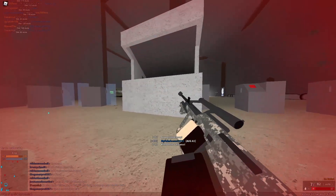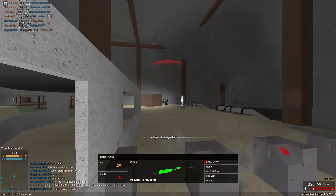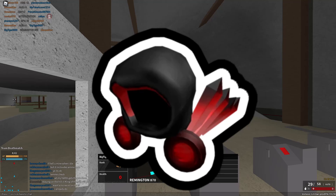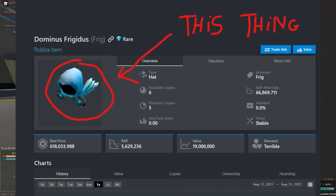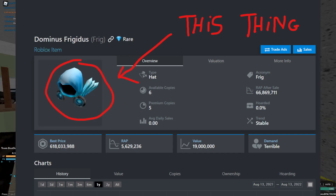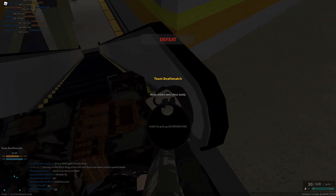Let's just get into the video. So this is basically how the Deadly Dark Dominus looks like. I'm gonna throw an image up on screen right now. It's actually one of my favorite Dominuses next to the Dominus Frigidus. Although everybody knows that the Dominus Frigidus is way too expensive for what it is — actually it is not, because it only has like six owners or something. I'm not bothered to go and check Rolimons right now.